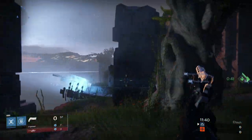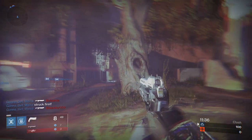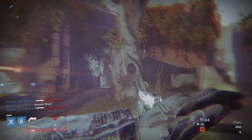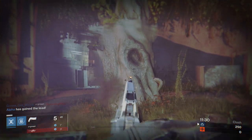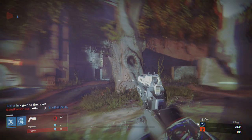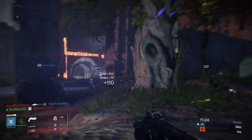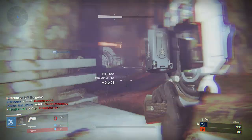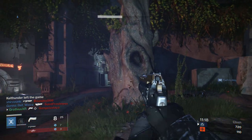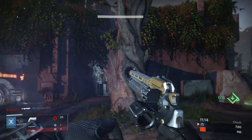As you can see, I start off with the Last Word and my hipfire accuracy is up the wall. However, when I stand in front of the portal, my accuracy is reduced to a very small cluster of bullets in very accurate formation. Aiming down the iron sights produces again very similar results, and when killing this warlock here, I continually hover in front of the portal, keeping my accuracy and recoil to a very, very small minimum.